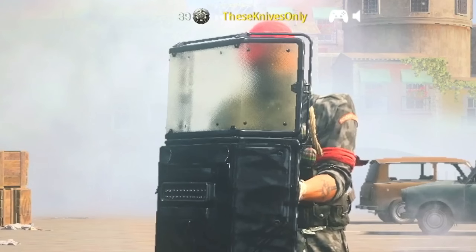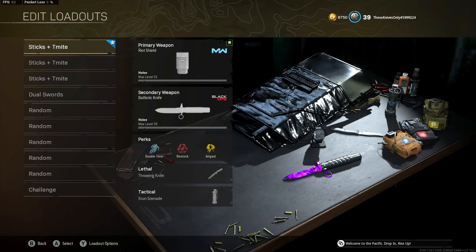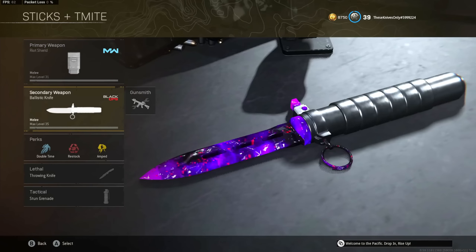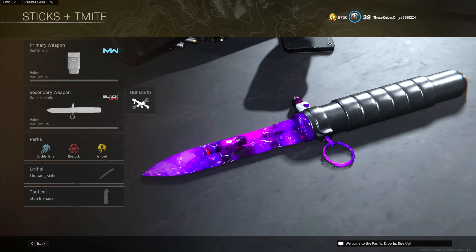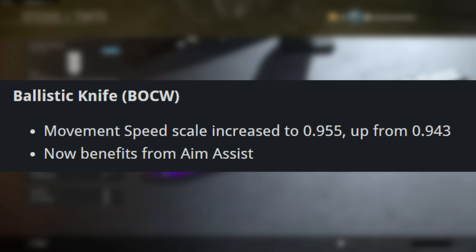Welcome back to another video on the channel, hopefully you guys are having a great day. For today's video, we're going to be checking out the Ballistic Knife in Warzone. Just like the other melee weapons we've covered on the channel so far since the Season 4 update, the Ballistic Knife caught a pretty significant buff, and they finally gave this weapon aim assist in Warzone.